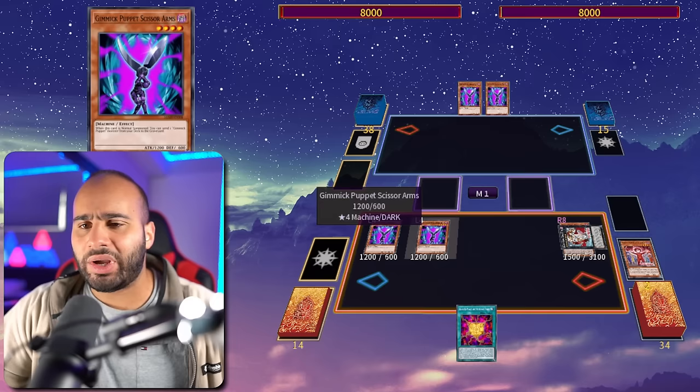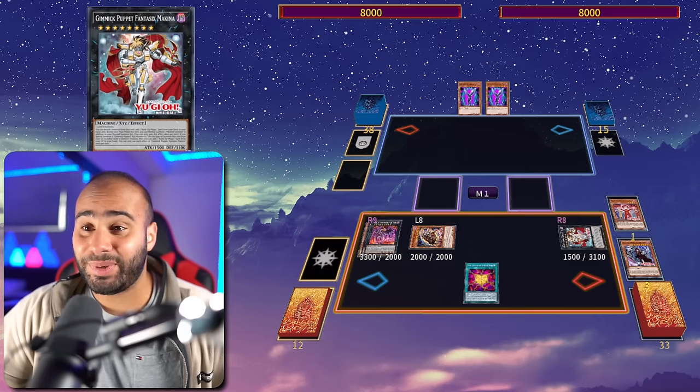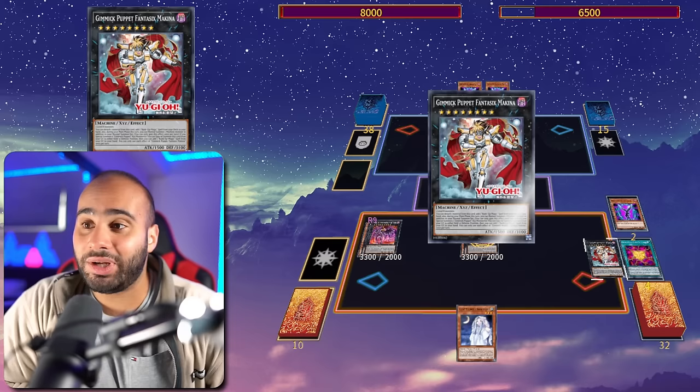Little Soldiers sends the Cattle Scream, then overlay for Makina. This is where it gets interesting — we're going to use our extra normal summon very early to go into the second Scissor Arms and send Dreary Doll. Then Little Soldiers transforms both into level 8 monsters, go into Puppet of Strings, detach, Cattle Scream, go into Dark Strings — we're not going to be FTKing our opponent. Burn for 1500, Dreary Doll revives back by banishing, then go for another Puppet of Strings and recycle back.